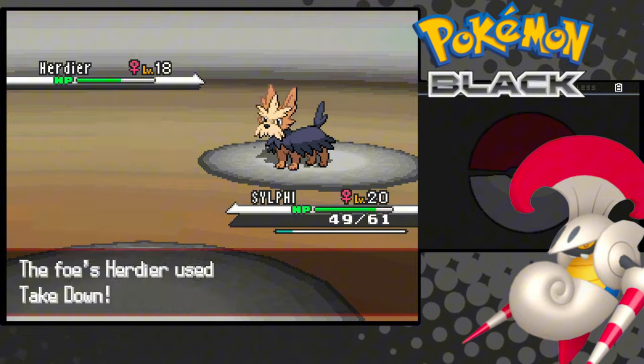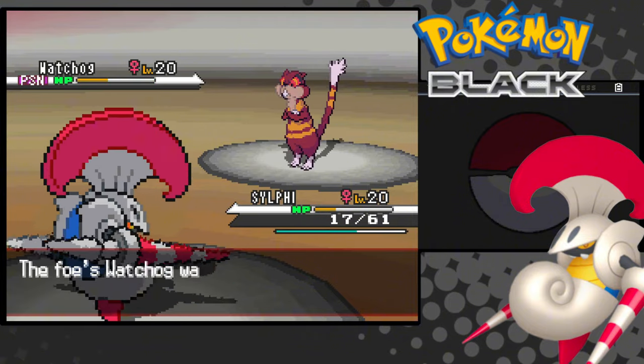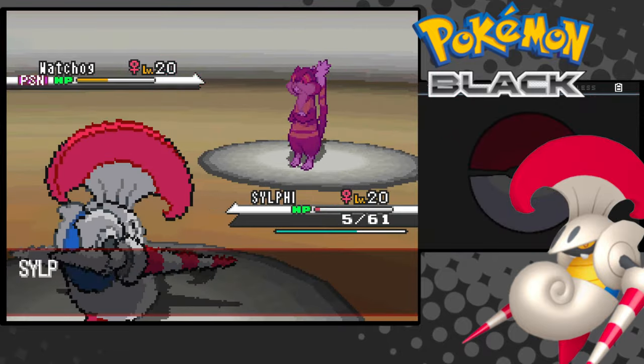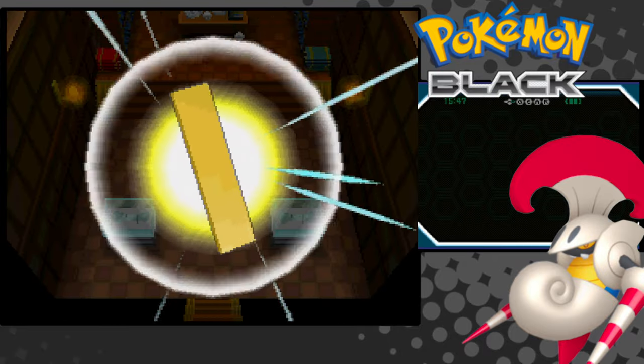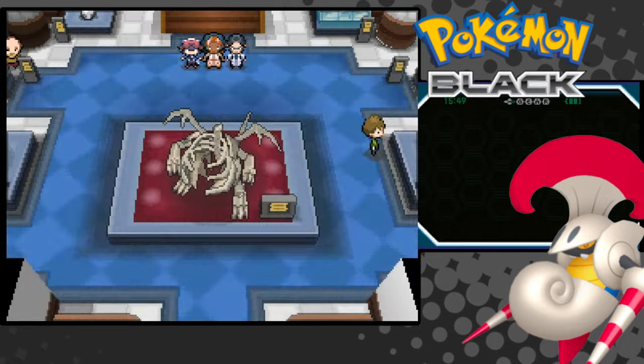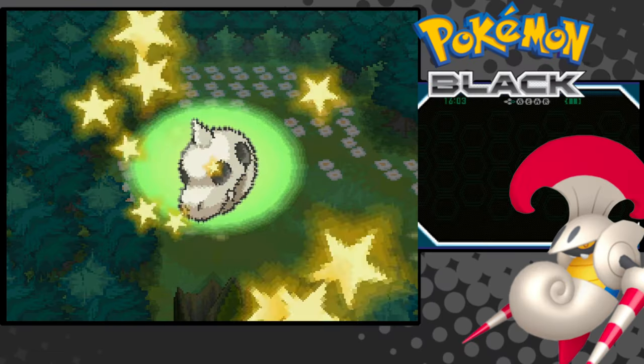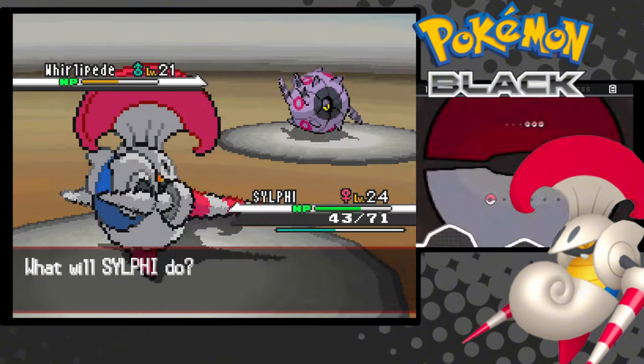Gym time! Her Herdier is fairly easy, but Watchog makes me terrified. She puts us to sleep, and we don't wake up until it's almost too late, but we're able to Twin Needle her down. A bunch of Plasma grunts steal a Dragonite skull — because they're PETA; logic doesn't gel with them. We get the skull back, and it's on to the Castelia Gym, where I forgot to heal.